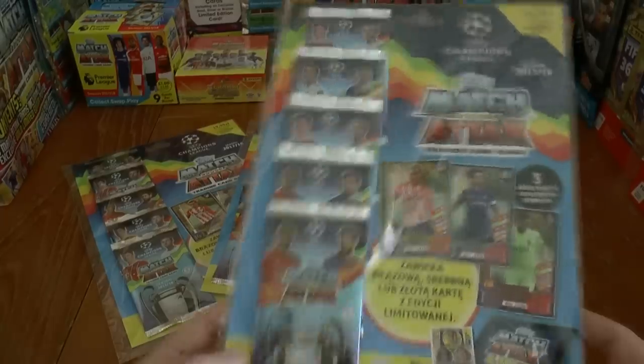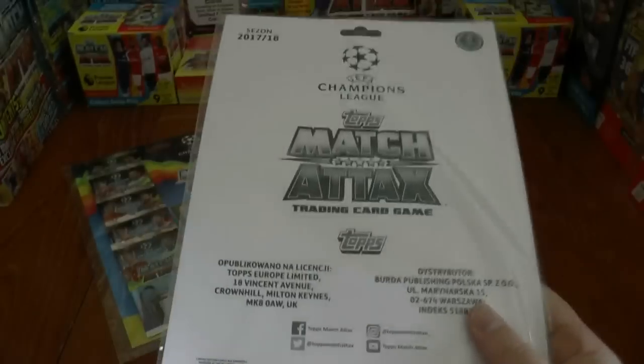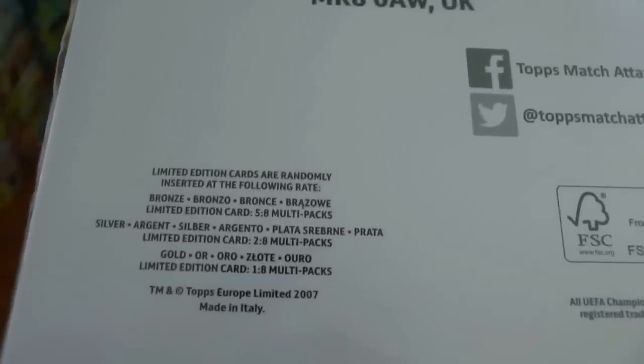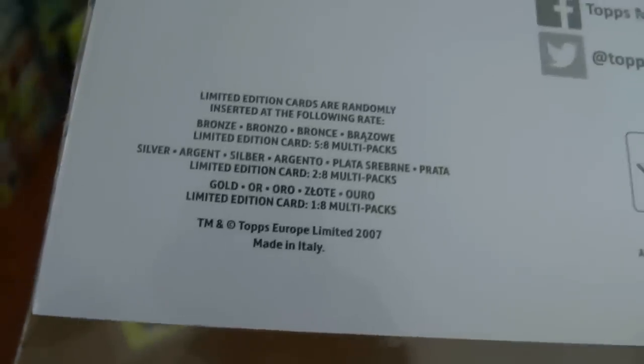The bottom one here contains either a Griezmann Gold, David Luiz Silver, or Iker Casillas Bronze. Now as you can see in really small writing in the corner there — as they try and hide it — Bronze Limited Editions are inside a disgusting five in every eight multi-packs, Silver are two in every eight, and Gold are one in every eight.